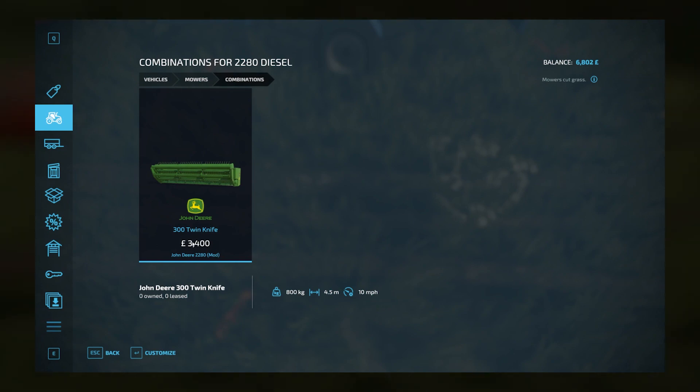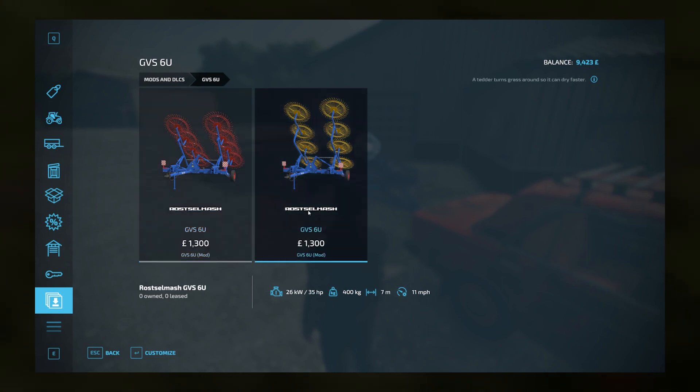I've also found a tedder and a windrower, and they are fairly inexpensive — about 1,300 each. So these could be very, very useful as we have a very limited balance, but they've got a good working width. I reckon these are what we're aiming for.